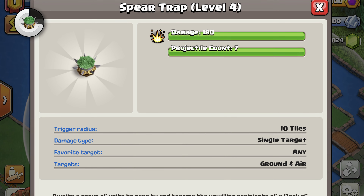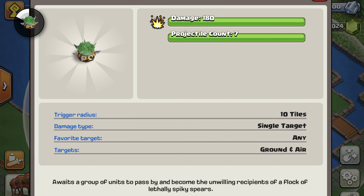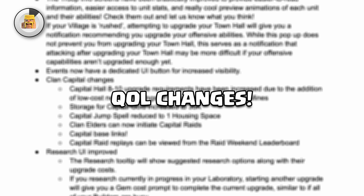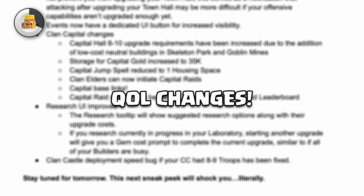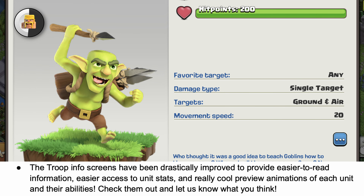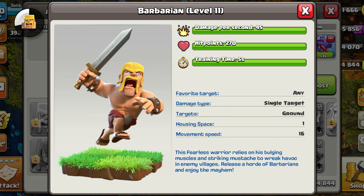The new trap is a spear trap. I don't have footage of it, but it shoots spears out of all sides, 10 tiles away at enemies. There are a few quality of life changes, and personally quality of life changes are some of the most exciting things about an update for me. The troop information screens are getting a huge improvement, including new preview animations of each troop and their abilities. I wish I had footage of this.